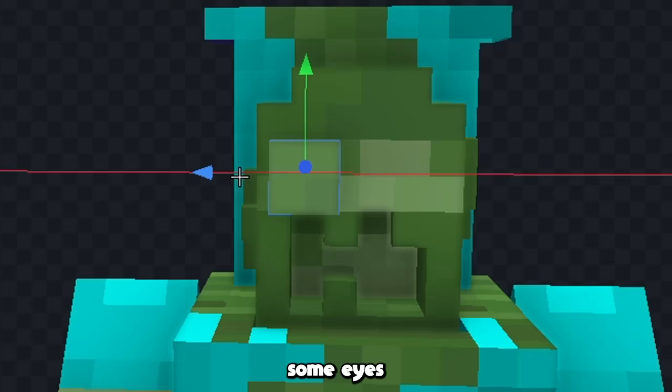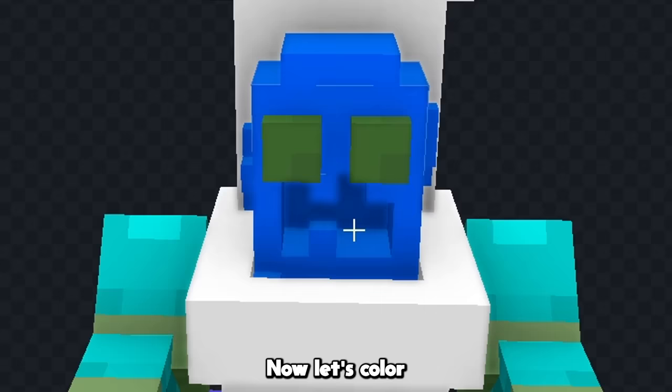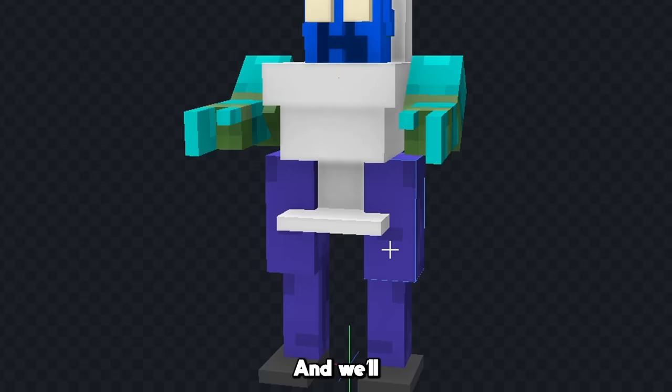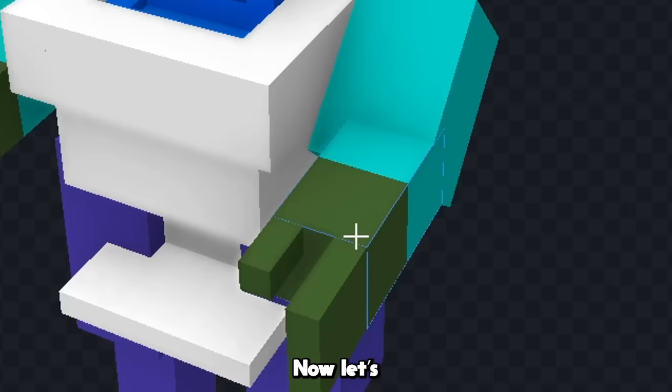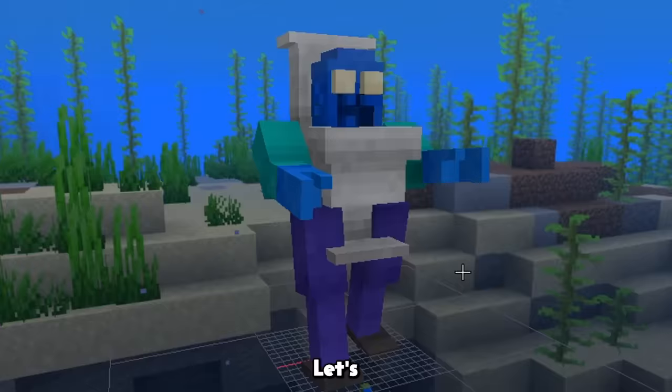Now it's time to add some color, so let's color the toilet completely white, and we'll color his head blue to match the toilet water. Now let's color in his mouth and his eyes, and we'll also recolor all the zombie parts because they look a little messed up. Now let's change the color of his hands to match his head, and finally let's give him some texture. That doesn't look too bad, let's see how it looks in game.